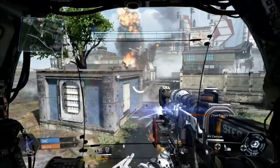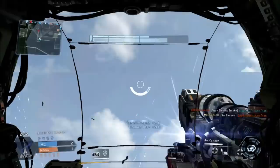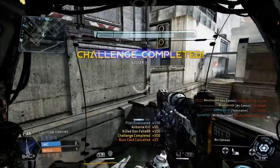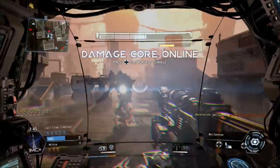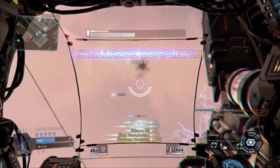What I'm about to show you are the 5 Gooser kills that I managed to pull off in order to complete this challenge. As you can see I'm using the arc cannon. I found this the most effective weapon to use against ejecting pilots, far more effective than the chaingun — lots of people were telling me to use the chaingun.